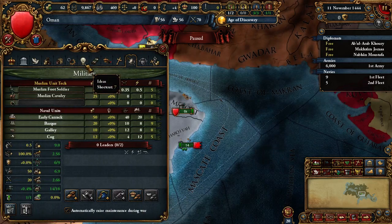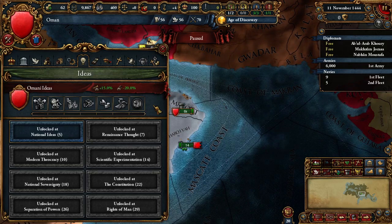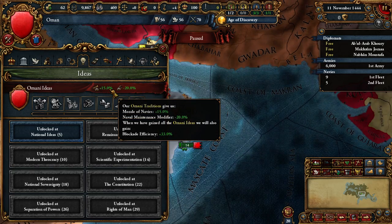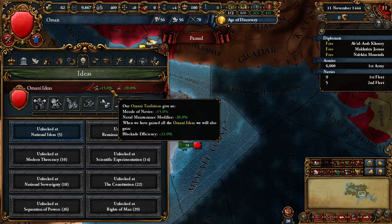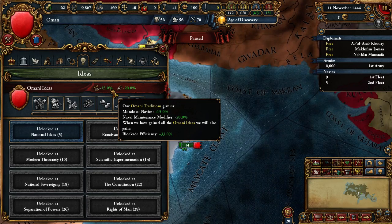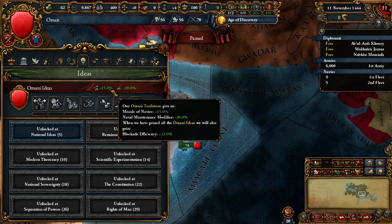Now we will speak about the national ideas of Oman. Something is really good, and something is not. The first thing you must know about Oman is that it's about trade and navy. If you look at the traditions — not ideas, but traditions — they are all about navy. Basically all of them are about navy.